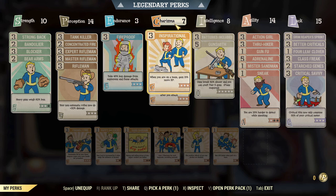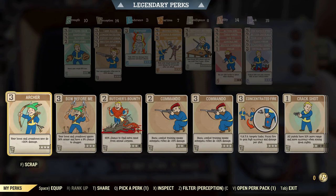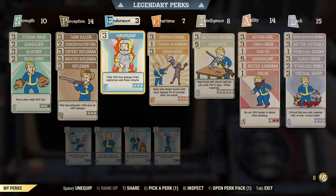You can take Inspirational out and redistribute those Charisma perk points wherever you want. For example, you could take Inspirational away, add another point to Perception and get Concentrated Fire up to rank three, or put a point into Grenadier if you're using explosives. There are loads of different ways you can go about it — that's the general gist. I use it for main utility and leveling.